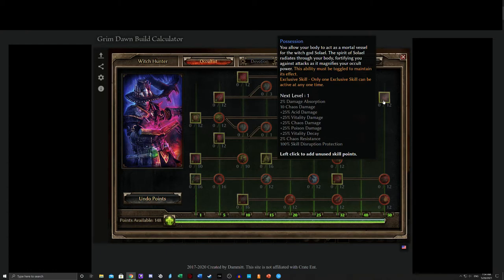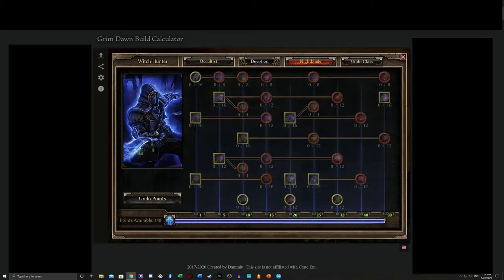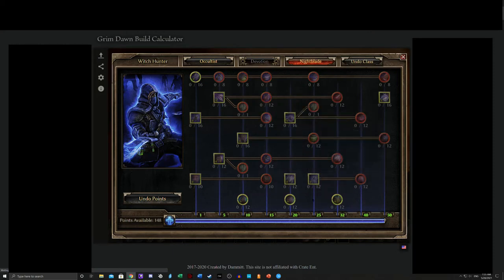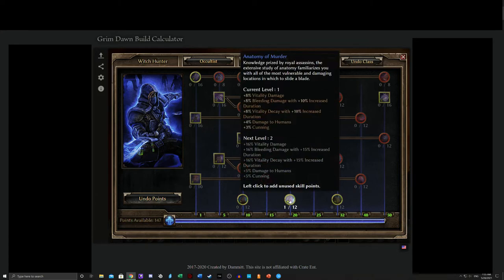I actually want to take a moment to discuss specifically the Nightblade portion of this class, because there's a lot going on here. I'm going to discuss the three skills that you should always consider with this class right off the top, because that will give some better context for specific ability combinations I'm going to be talking about later on. The first would be Anatomy of Murder.